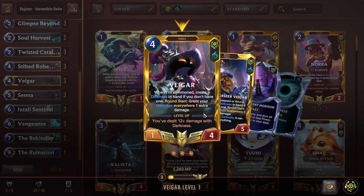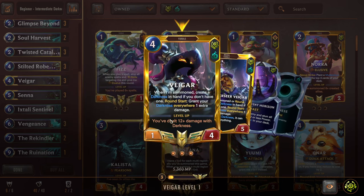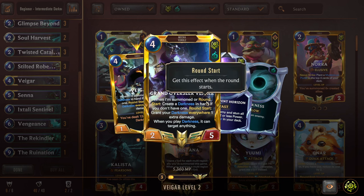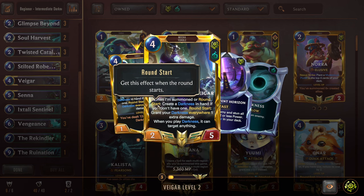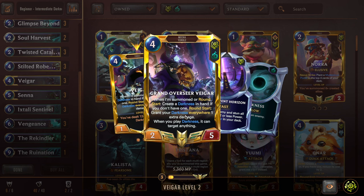Next we have Vhagar, a 4 mana 1-4. When summoned, create a Darkness in your hand if you don't have one. He's a Darkness Generator. Roundstart, grant your Darkness everywhere 1 extra damage — the Catalyzer effect, ramping up the Darkness. He levels up if you've dealt 12 Darkness damage over the course of the game, and then he becomes Grand Overseer Vhagar. He still has the on-summon Darkness Generator but also generates it every round start if you don't have one, and he still does the plus 1 damage to it every round start.